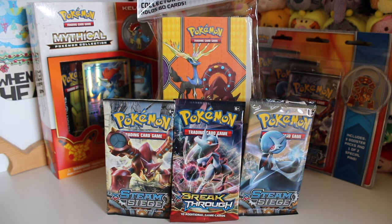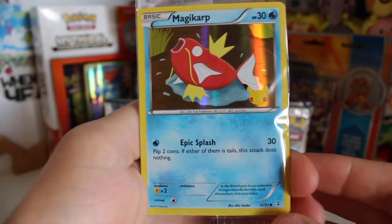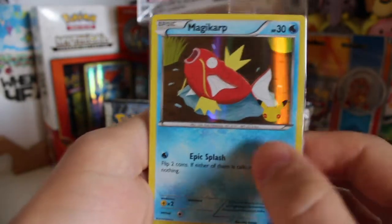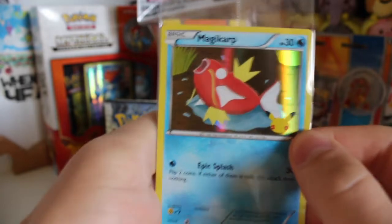We are back and we have got four booster packs to open today. Three are Steam Siege, one of which includes a mini album. We've also got a Breakthrough Pack. I got this from Game, and it came with this Magikarp promo card, which I thought was really cool — it's got the Pokémon Center logo. I got it from my local game store and they were giving them away.